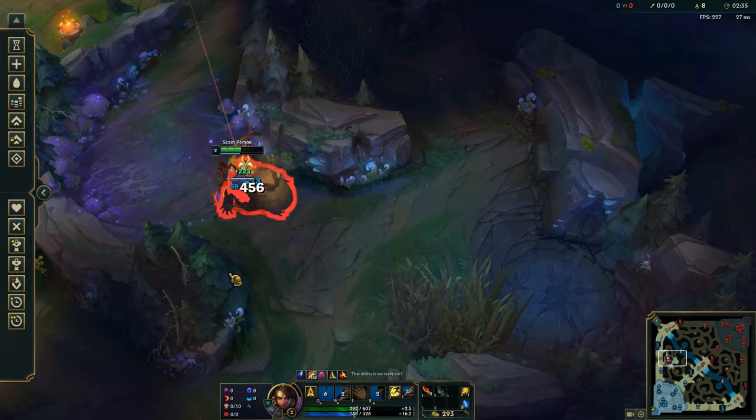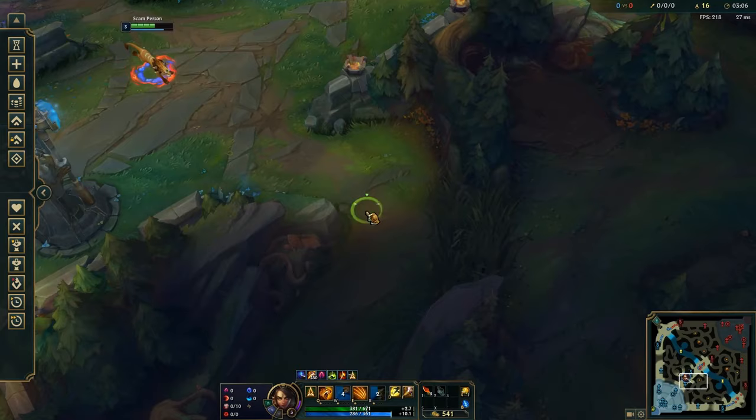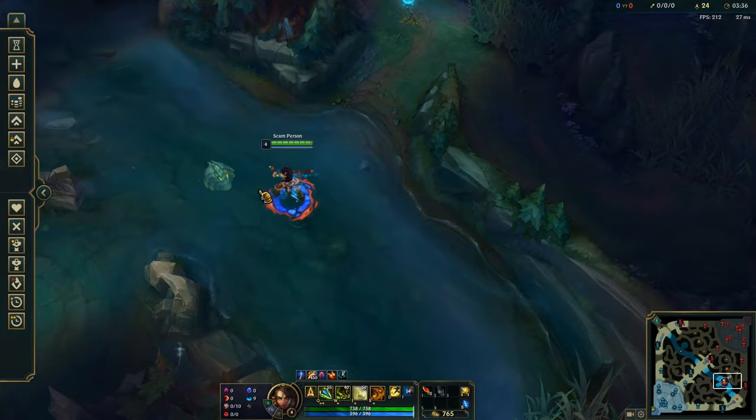After taking the gromp you have a few options: you can A) look for a gank, B) look for an invade, or C) go and clear your wolves. All of them are fine and it really just depends on the game. Here I decided to show clearing the wolves, then raptors, then going for the bot side scuttle crab — and if you're just starting to learn Nidalee in the jungle, this is what I recommend doing. If you don't feel like you could contest that scuttle crab, feel free to go for the other one instead.